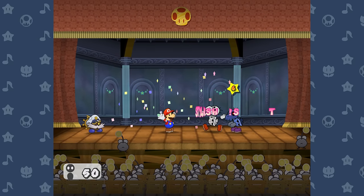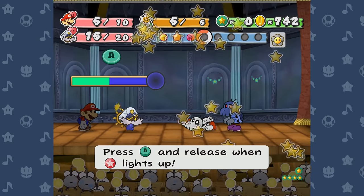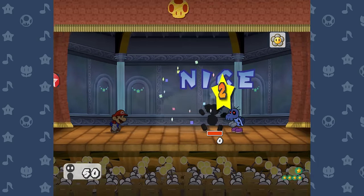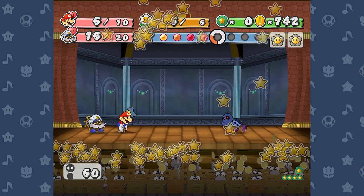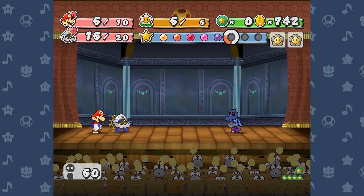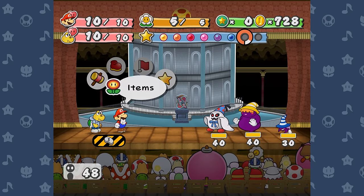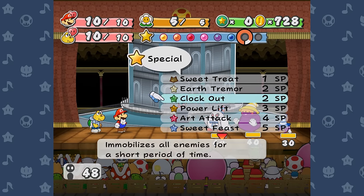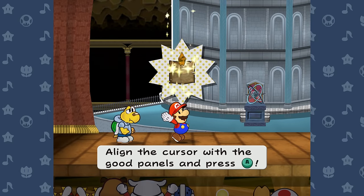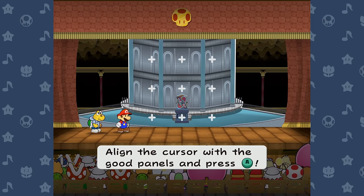Since there's no way to heal star power without going all the way back to Rogueport for an inn, I took some time to grind star power against the bones enemies in the riddle tower. This would make the next boss, the Shadow Sirens, much less of an uphill battle. I entered the fight with 6 SP, Koops, and a dream. I thought Power Lifted Power Shells would be a strong choice to damage all of them, but honestly targeting all three at once is really not a good strategy here.